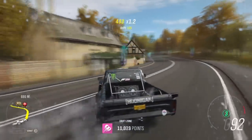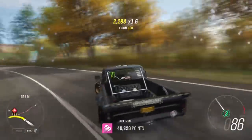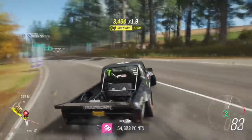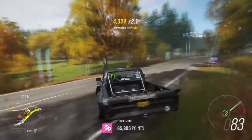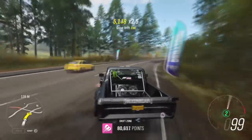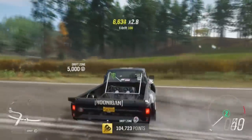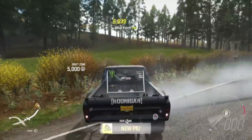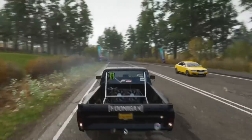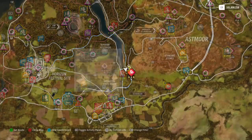Then there's a drift zone near the bottom of the map as well. All of these PR stunts are quite close to each other. I did this drift zone in the Ford Hoonicorn truck — did it first try again, very easy to do. That will get you another 6% towards your completion. It's worth mentioning that with the weekly Forzathon challenge, you'll also complete the daily Forzathon challenge as well, which will get you a measly 1%. With the weekly Forzathon, the daily Forzathon, and the three PR stunts, you should now be up to 33% complete.